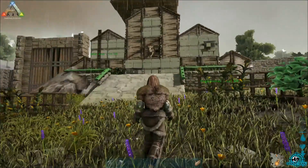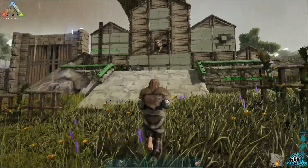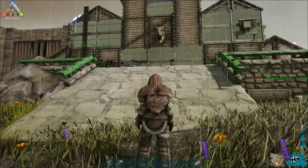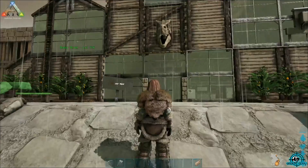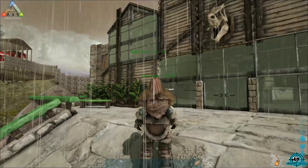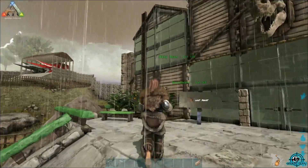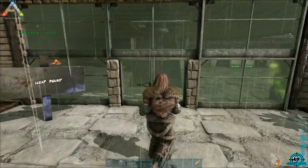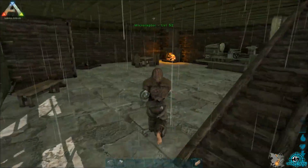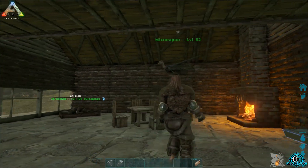This is the house. It wasn't easy to build — the building in this game is awesome but also frustrating at times. There might be some mistakes you guys may spot, but I'm pretty proud of our first base. So this is our downstairs, basically like our living room.